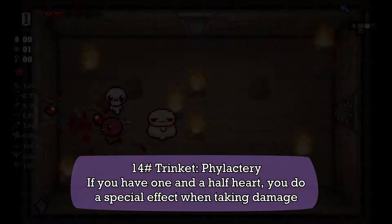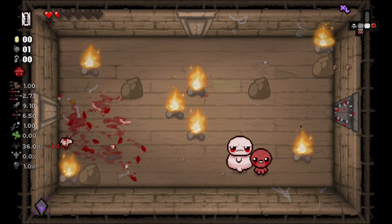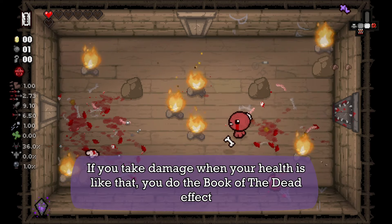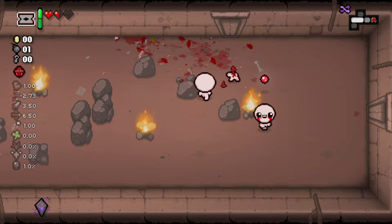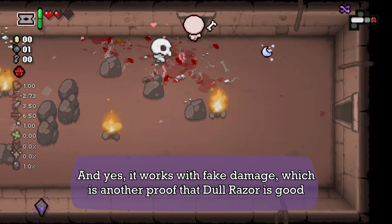Next we have one that I'm not gonna even try to pronounce. If you have one and a half hearts of health, you do a special effect when you take damage — specifically the Book of the Dead effect. This effect only works once per room, and yes, it works with great damage, which is proof that this is actually a really good item.